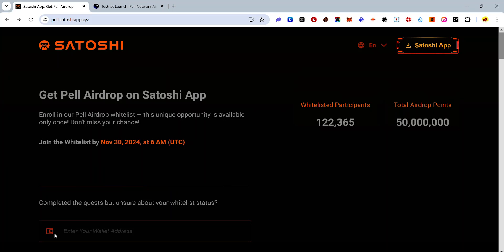The Pearl Network airdrop is launching on the Satoshi app and you need to complete some quests before November 30, 2024 to be whitelisted for the airdrop. In this video I will show you how to complete the quests to get whitelisted.